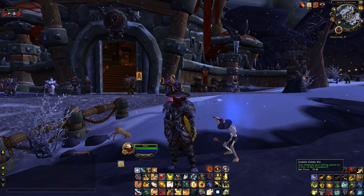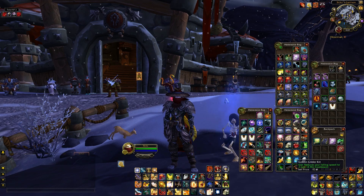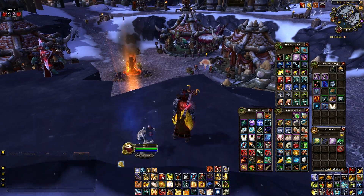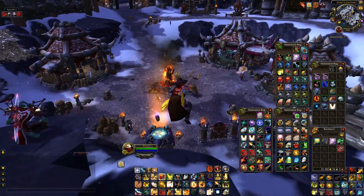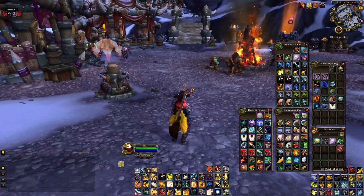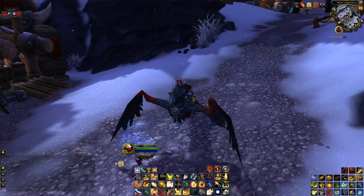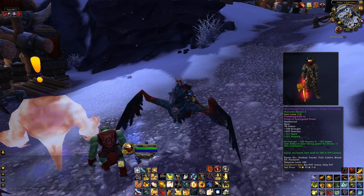Up here at the top, starting with the Goblin Glider Kit — these are the craftable engineering goblin gliders, not to be confused with the tinker kit from engineering. The reason I use these is because, while they're consumable, they don't share a cooldown with the second item, which is the Flex Weave Underlay on my cloak.